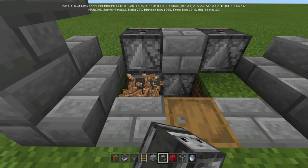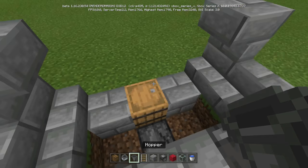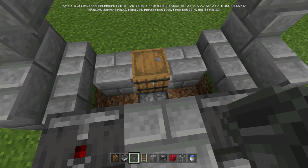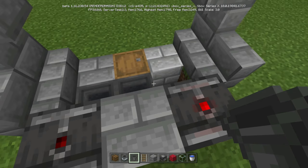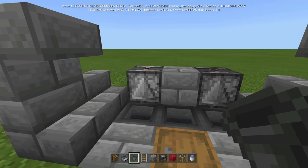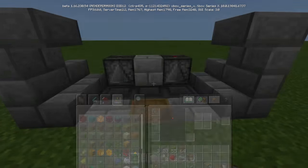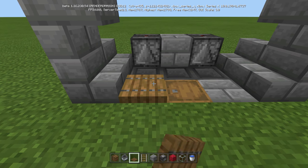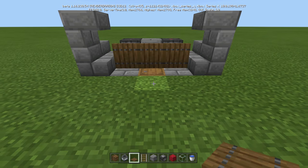We're going to break this block and this block because now we're going to put our hoppers down. Crouch, place a hopper inside to the back of the barrel, put another hopper into that hopper, put another hopper into that hopper — make sure you're crouching as you place it. Now we can take our spruce trapdoors. We're going to place one there, lift it up; one there, lift it up; and then crouch on the barrel, place it, and lift it up.